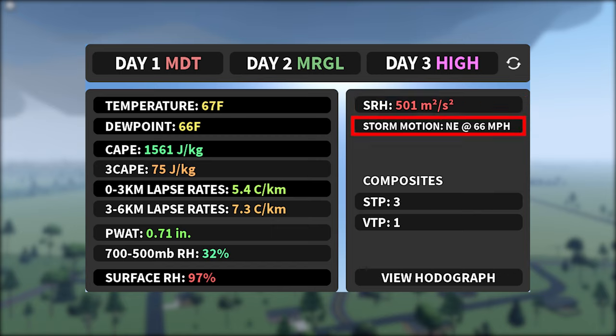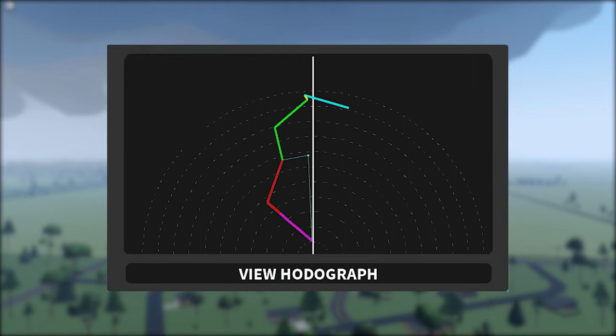Just below that, you have storm motion, which consists of the direction the wind is blowing and the wind speeds of how fast it's going. The composites consist of VTP and STP — violent tornado potential and significant tornado potential, which I think is fairly self-explanatory. My understanding of the hodograph isn't very great, but all you want to focus on is the pink and red lines. These basically represent what the storm structure will look like. If it looks like a hook echo, then the storms will have a hook echo. We'll get to what that is in a second.